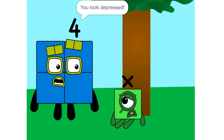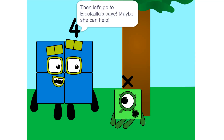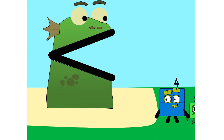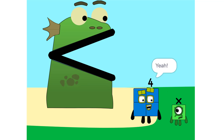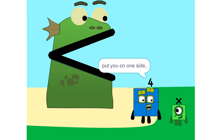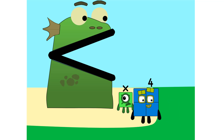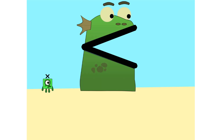X, what's wrong? You look depressed. I just don't know what I am or what my value is. Then let's go to Blockzilla's cave — maybe she can help. So this is Blockzilla's cave? Yeah. We make sure that Blockzilla is alone. Put you on one side and take something else and put it on the other.